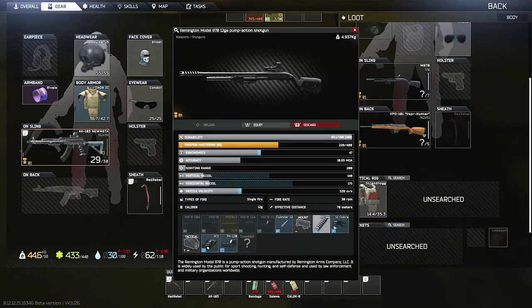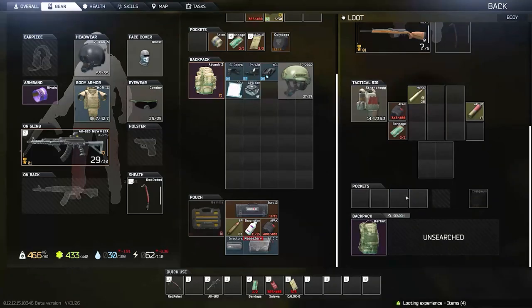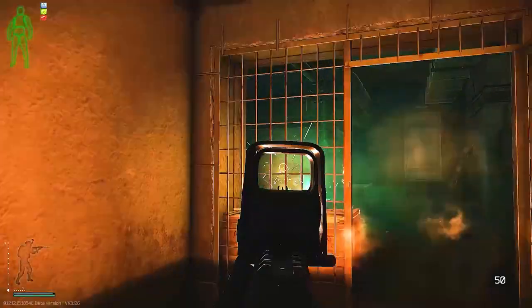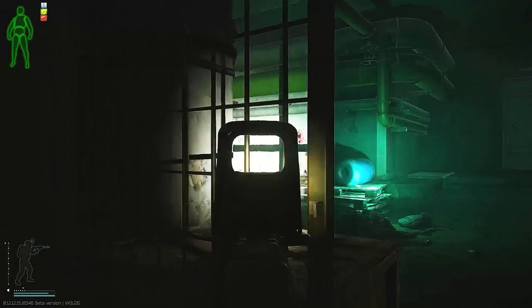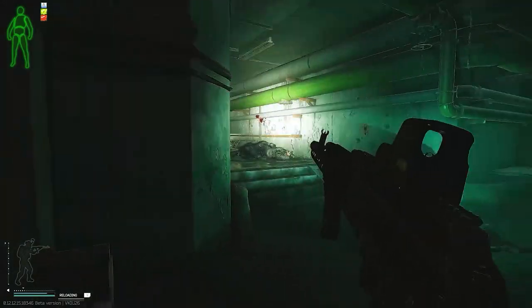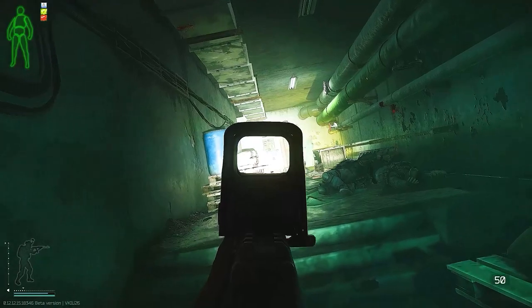My next tip is to go into raids with empty slots in your secure container. Doing this will allow you to progress even if you die. If you die without putting new items in your secure container, you're basically just wasting time. If you're able to fill your container with a few necessary items each raid, you'll slowly level your hideout even when you're on a losing streak. I typically will only put CMS kits in my secure container because they're not easily accessible with level 1 traders — meds are much easier to replace than some item you probably won't see for another couple raids.